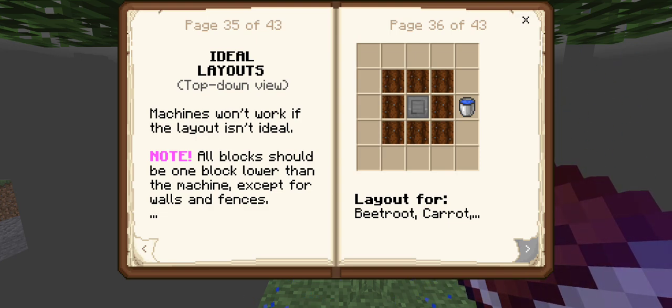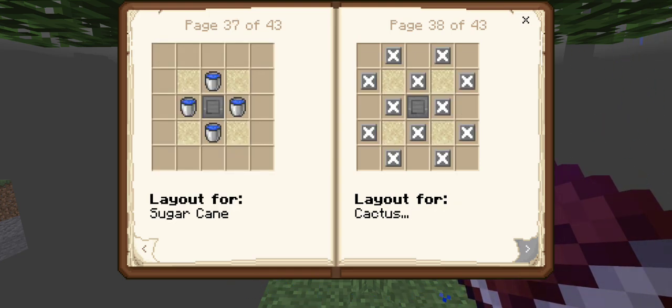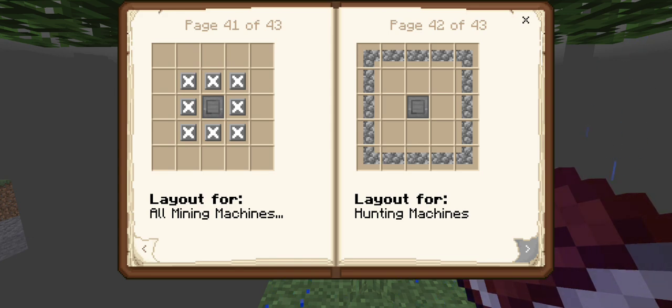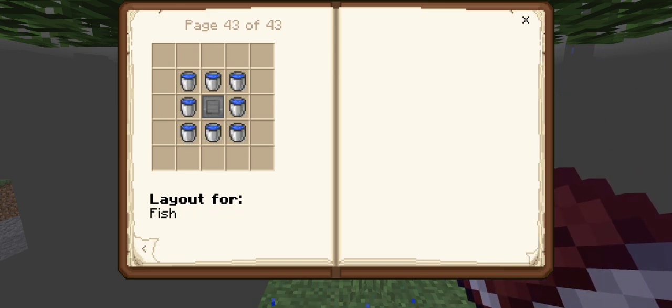So that would mean here you would put the machine one block above the farmland, and that should work fine. Cactus is interesting. Nether wart, pumpkin, all other mining machines - that's neat. Hunting machines take fences. Layout for fish - just some water. That's all we need for fish.